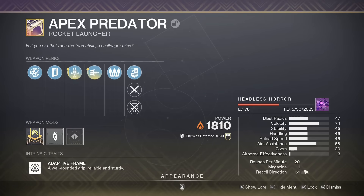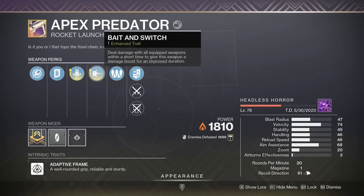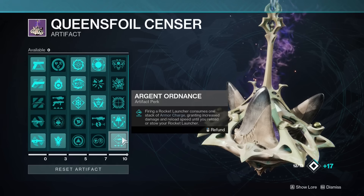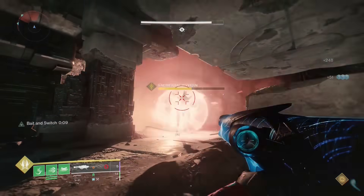Apex Predator. This is one of the best rockets in the game, if not the best. It has Reconstruction to hold 2 rockets at a time, and it gets Bait and Switch — one of the highest damage buffs in the game at 35%. On top of that, it can take advantage of Argent Ordnance, another damage buff that stacks with everything else in the game.